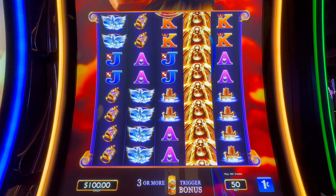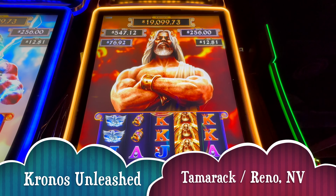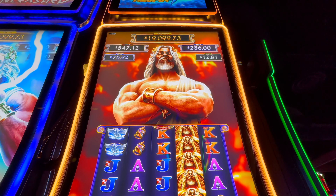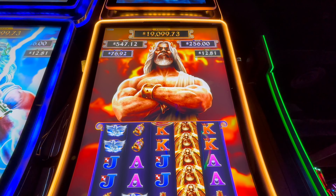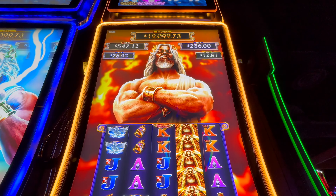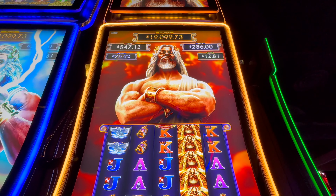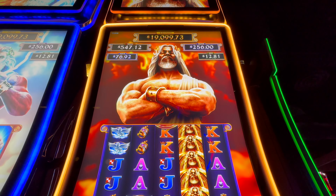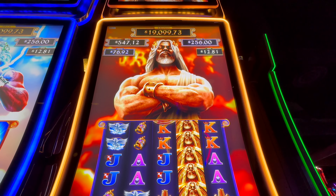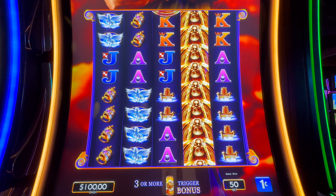Happy day everybody, welcome to Kronos Unleashed! There he is — so golden tan, such a strong guy, just blinking at us. I don't know what I'm doing, I'm just staring at him in awe. $12 mini, $76 on the minor, major $256, mega $547, and that Kronos jackpot $19,099 — yes please! It's our time tonight to hit that.